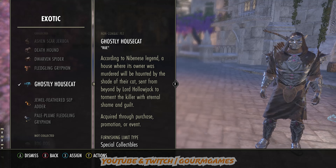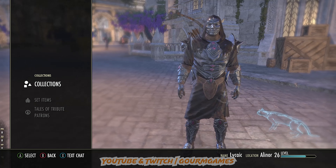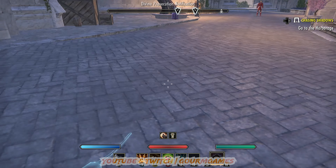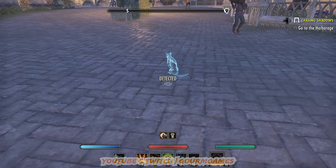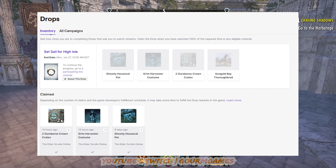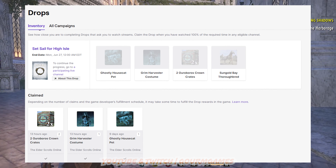So if you missed the first week where you get the ghostly house cat, all you have to do is wait until the very end of the month. Then you put in a total of four hours for the house cat, six hours for the Grim Harvester costume that you see me wearing here, and then put in the full eight hours and you can get your crown crates as well as this steed that I'm going to put up on screen here today. And if you missed anything, you just wait till that last third week and you can get everything in one sitting.